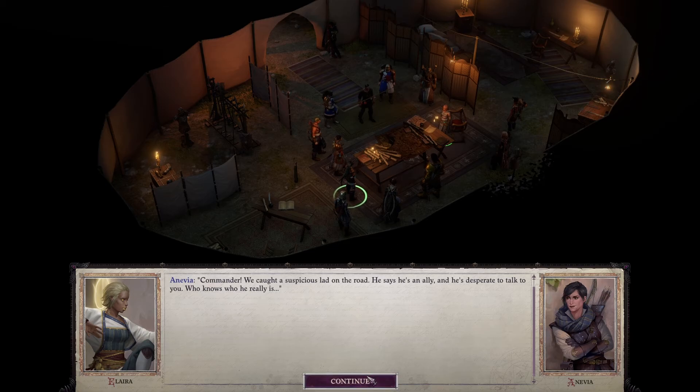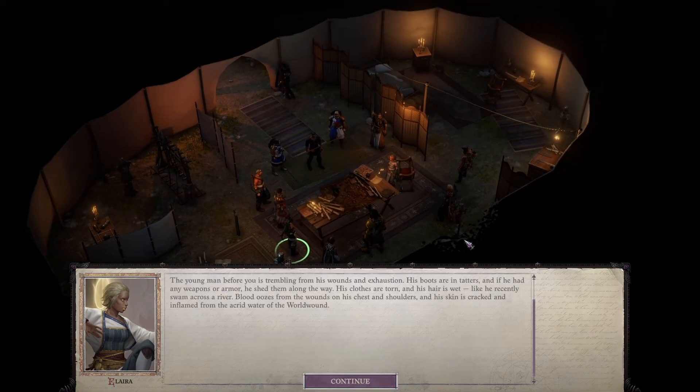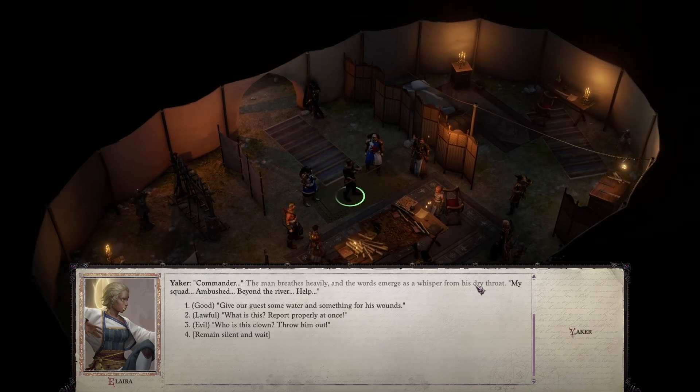The young man before us is trembling from wounds and exhaustion. His boots are in tatters; if he had any weapons or armor he shed them along the way. His clothes are torn, his hair is wet like he recently swam across a river. Blood oozes from wounds on his chest and shoulders, and his skin is cracked and inflamed from the acrid water of the World Wound. The man breathes heavily, the words emerging as a whisper from his dry throat.